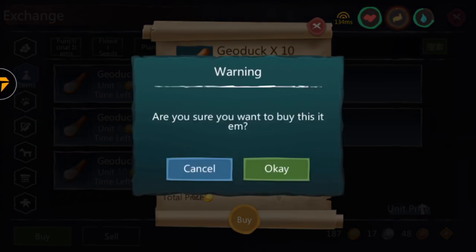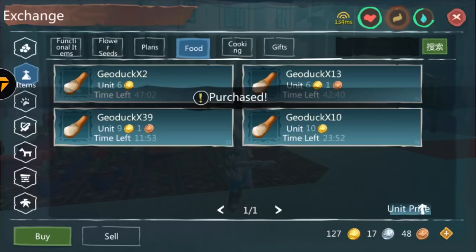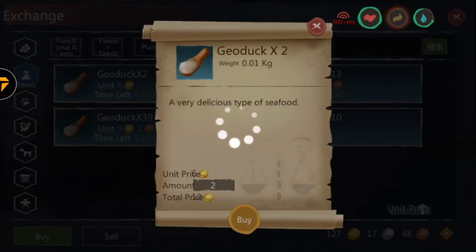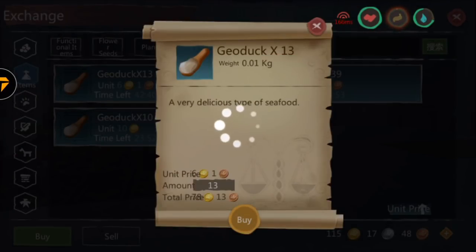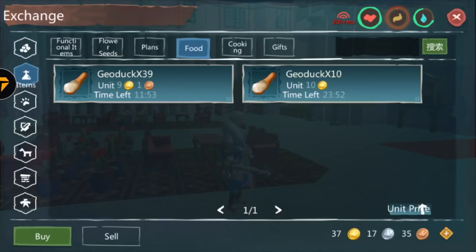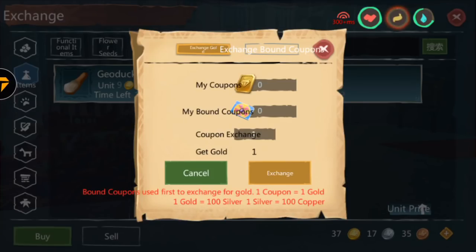We're going to buy all those geodogs. What we're doing is resetting the exchange house — resetting the price. We'll buy all the geodogs and then put them back up for a higher price. I'm lucky there's not a lot of geodog in the shop right now. It looks like I'm running low on gold, so I'm going to have to exchange some pawn coupons — about 400 to 500 pound coupons.